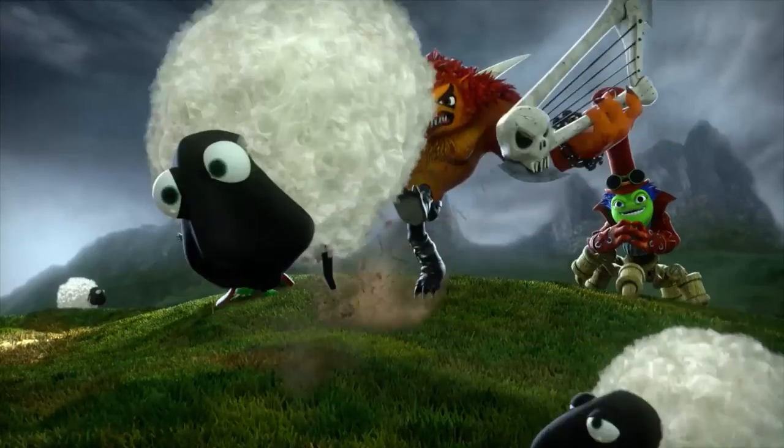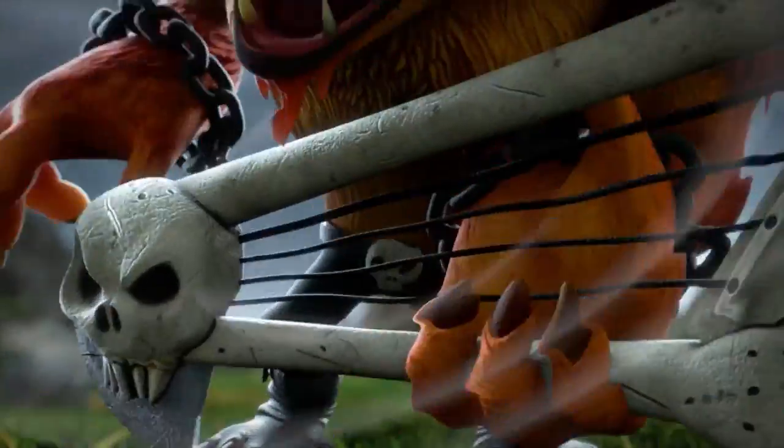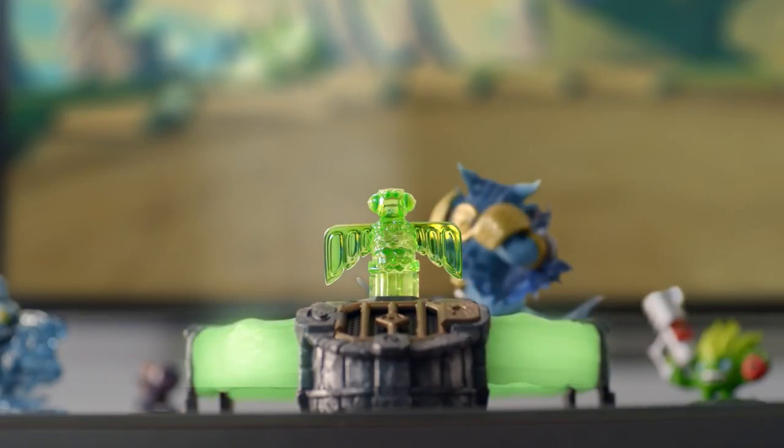These villains actually escaped from Cloudcracker Prison because Chaos broke them out, and now they're exploring all of Skylands. It's up to you to track them down and use a brand new toy — a trap — to actually capture them. Once you've captured them, you put the trap back in the portal and turn them to good, allowing you to play as the villain for the very first time.